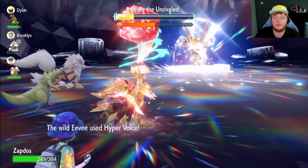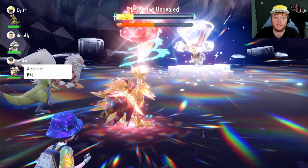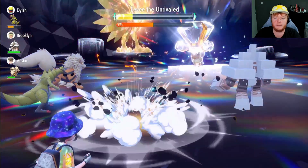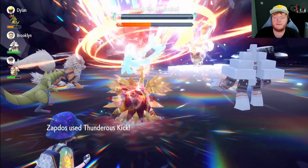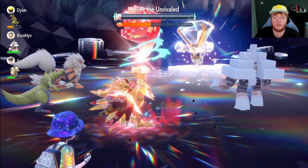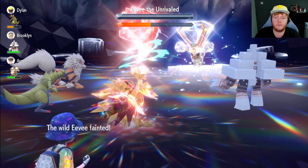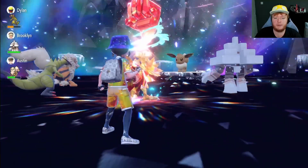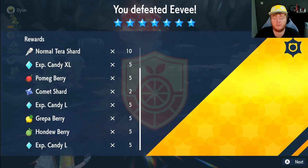Towards the end of the raid, Eevee will start attacking twice every turn. Most of the time it will use Double Edge and then Bite, Charm, or something similar. With one more attack we nearly take it out, and after that we have five Thunderous Kicks left — enough to finish the raid. We end with just under half the time remaining; on a good run you'll have about half the time left. A very easy solo — you can basically just turn your brain off, or use a turbo controller if you want to farm it.